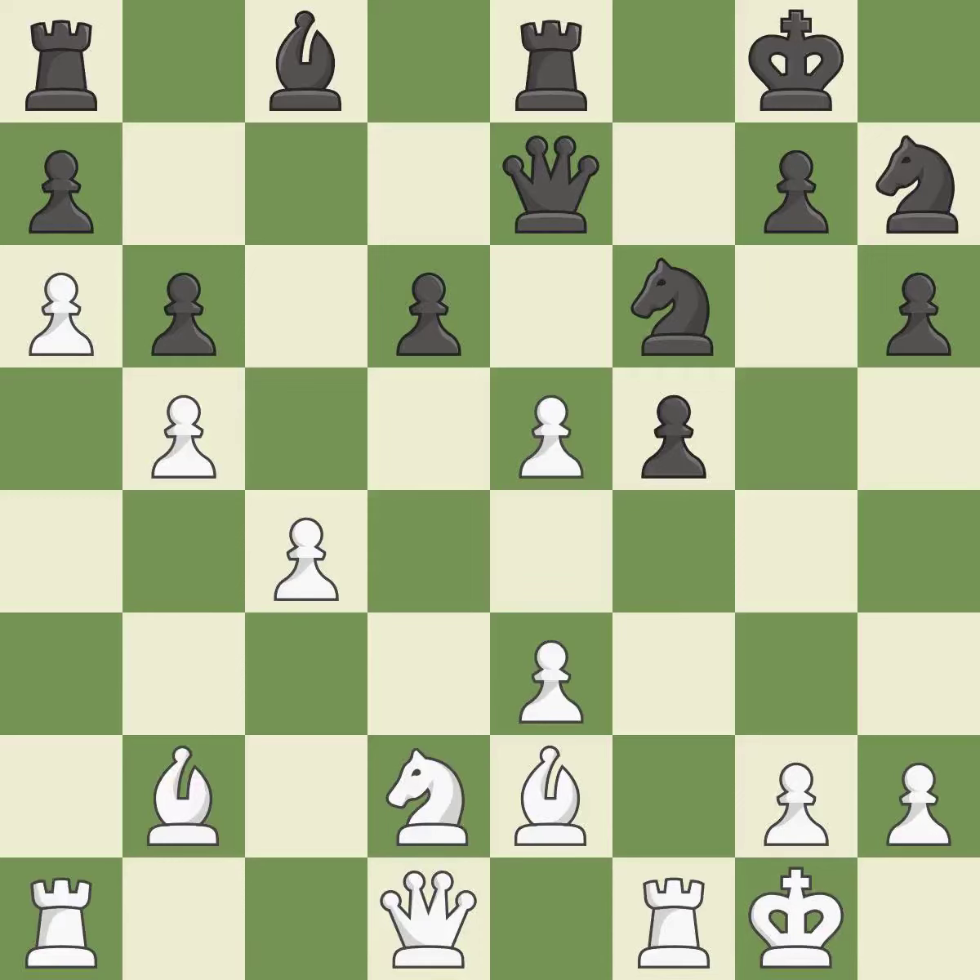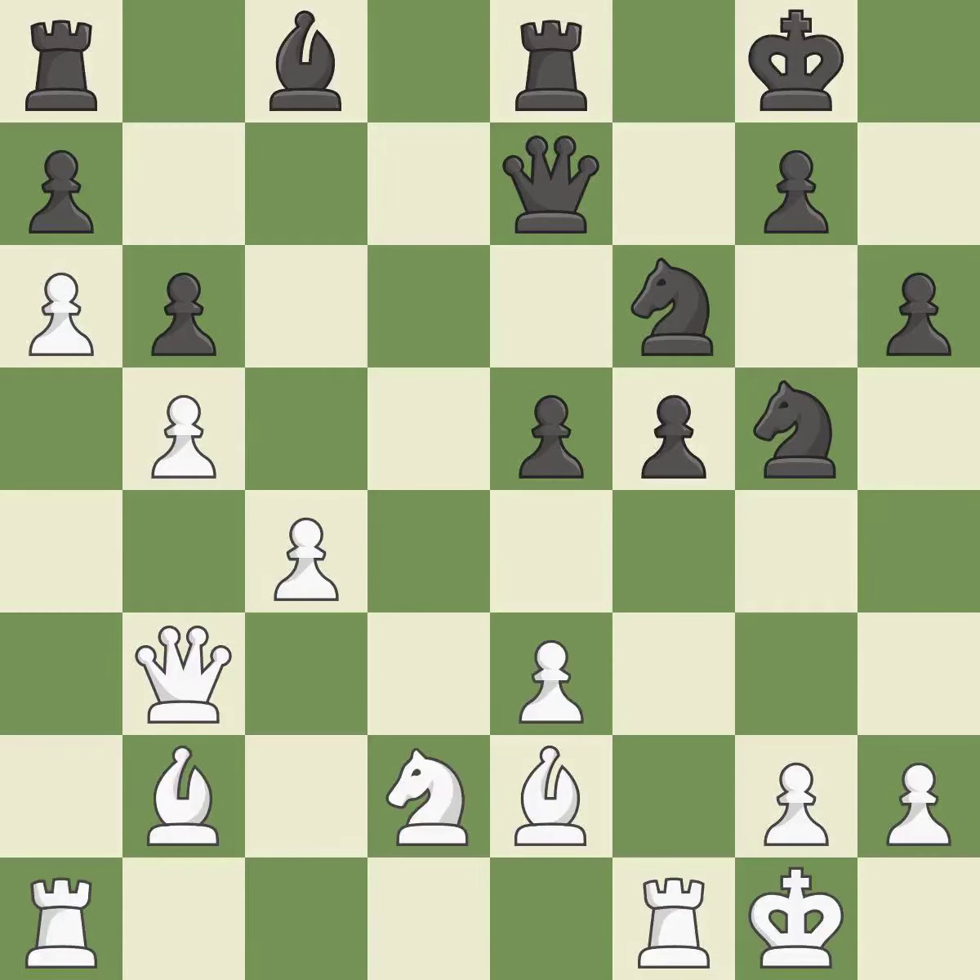This is an equal trade. This misses a chance to threaten a queen and gain tempo. This mobilizes the knight, allowing it to control more of the board. This threatens to take an outpost with the knight. This fails to offer an equal exchange of pieces — it is incorrect. This overlooks an opportunity to capture a knight that was threatening to win material — it is an inaccuracy.